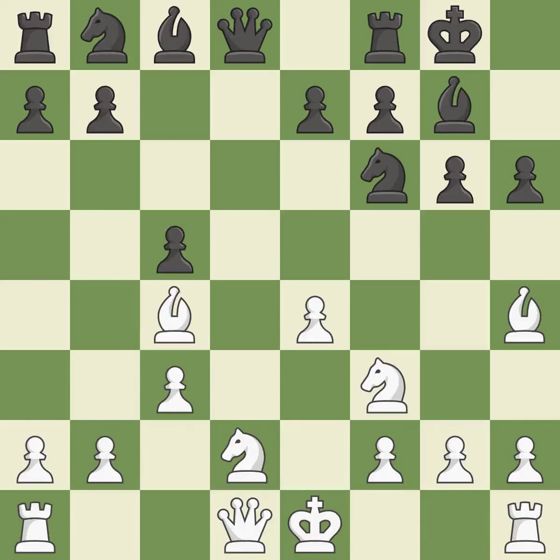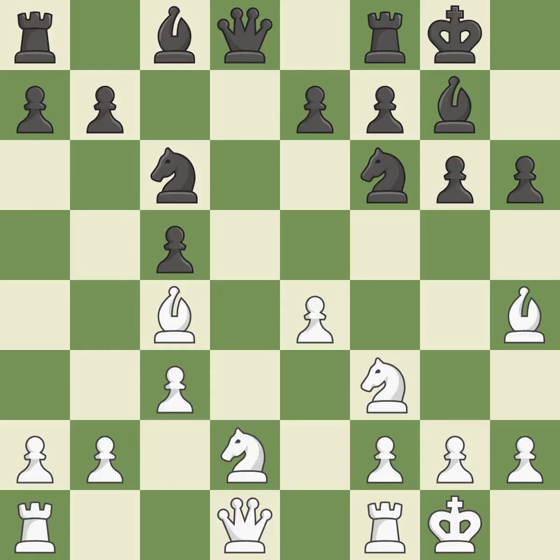A bishop moves out of its beginning square and into the action — it is quite good. Castling develops a rook while moving the king to a safer position beyond the board's center. Castling to the same side of the board as your adversary helps you escape some of the attacking that comes with castling to the other side. It is quite good.